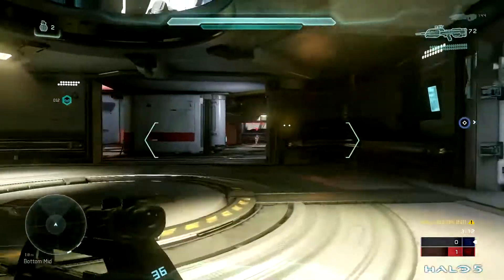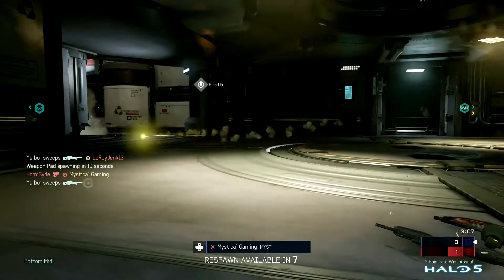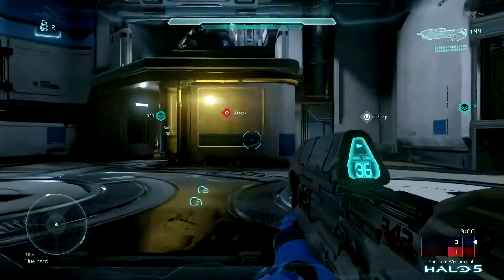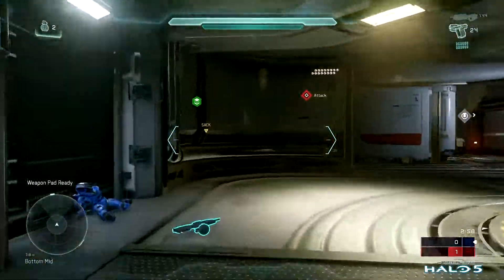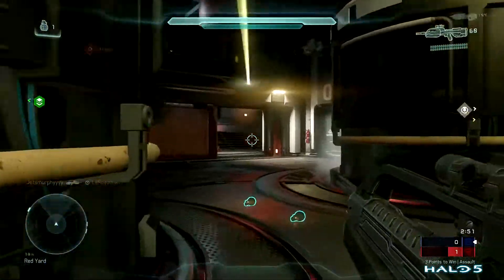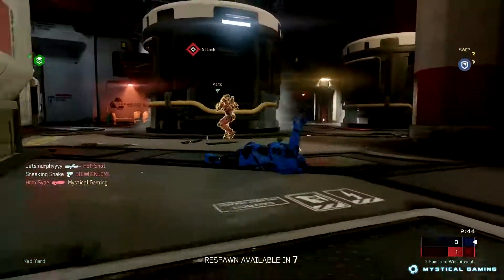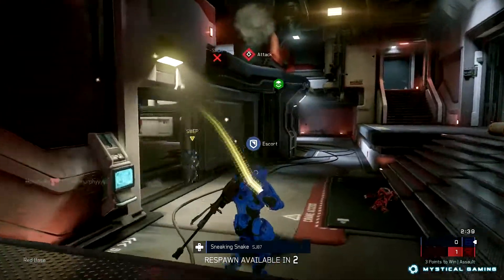Opponents have the ball. Opponents have the ball. Weapon pad in 10. Flushed him out. Weapon pad's up. Teammates have the ball. Teammates have the ball — classic! Lost a teammate.